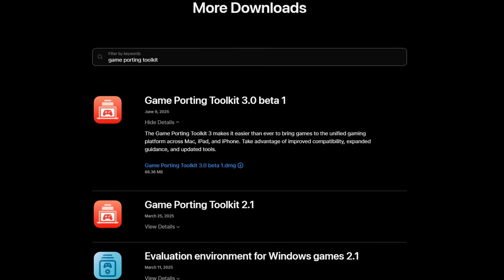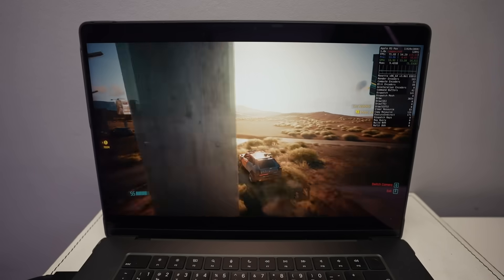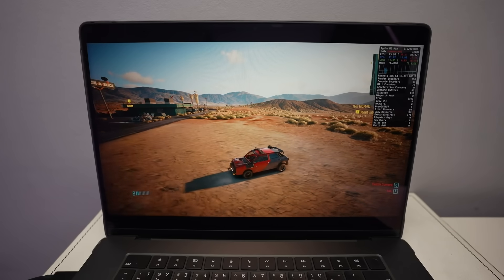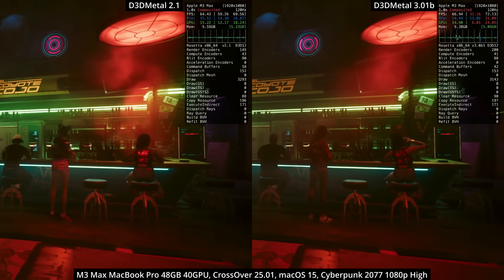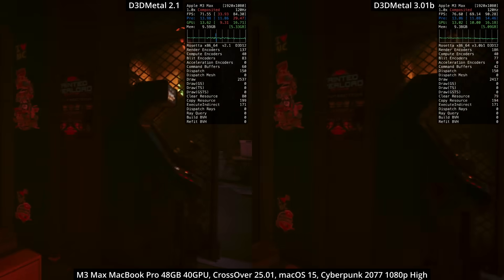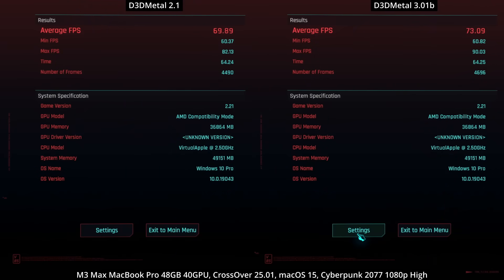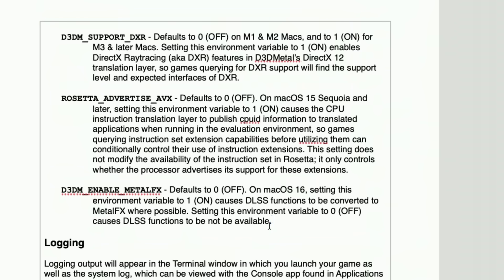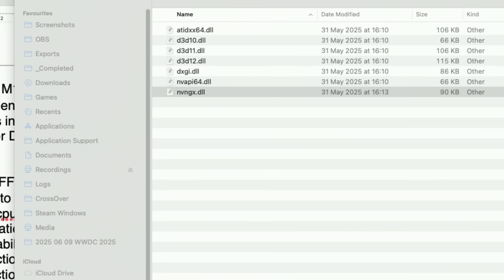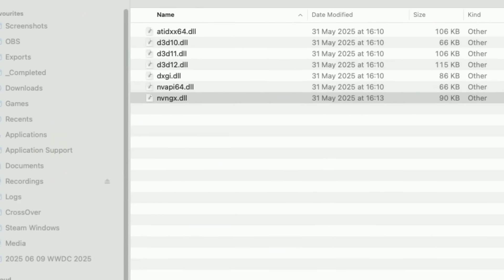Game Porting Toolkit 3.0 Beta 1 has been released. This bundles D3D Metal — the Windows DirectX 12 to Metal graphics API translation layer — to run on a Mac in conjunction with the software Crossover. Initial benchmarks show an improvement between D3D Metal 2.1 and 3.0 Beta 1 at the same settings on the same computer, resulting in a modest bump in performance. A particularly interesting feature is the ability for Metal FX to hook into Nvidia's DLSS by dropping the correct Nvidia DLLs into the appropriate position in Crossover's bottle, theoretically enabling Metal FX on all DLSS-enabled games — which would likely give better performance than AMD's FSR.